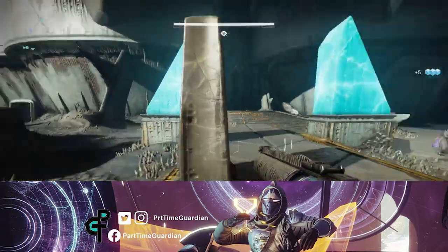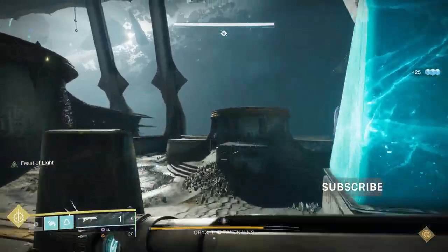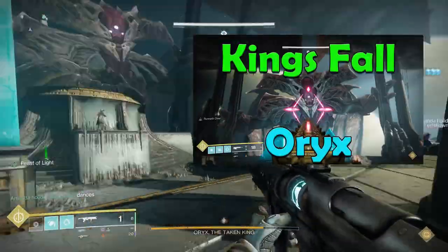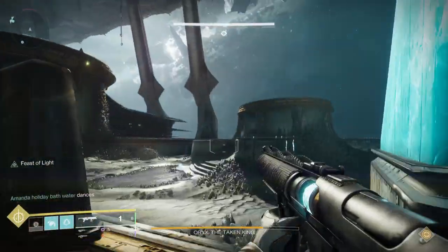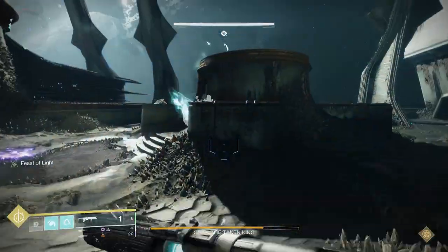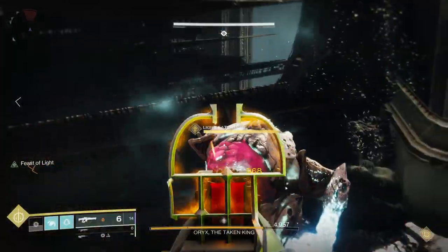In this video, I'm going to go over the Hands Off or Oryx Challenge in the Destiny 2 Kingsfall Raid. If you're not familiar with how to do this encounter, check out the video I'm linking here. This challenge is super easy and is really similar to the original method people were talking about for the Daughters Challenge. Simply put, the challenge is that no player can kill the same Ogre or Light Eater Knight twice in a row.